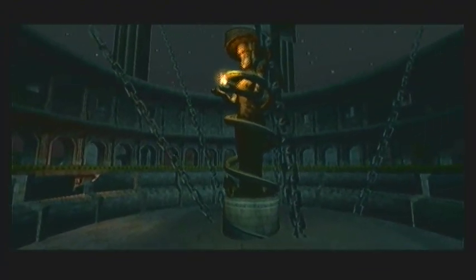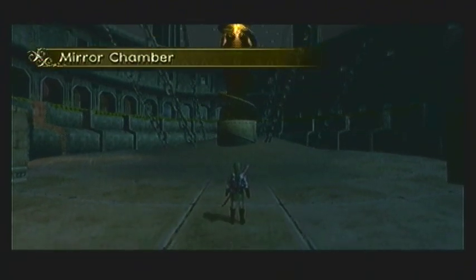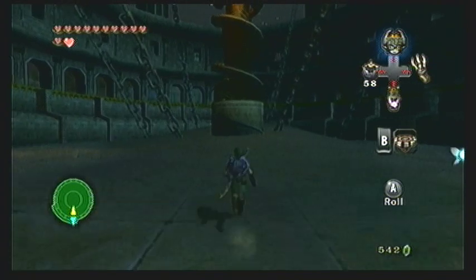As you get up to the very top you'll find a large open area called the Mirror Chamber. You want to start walking towards the very large statue of what I presume to be the goddess of the sand that the Gerudos worshipped. Once you get anywhere near it, some twilight barriers will block your way and a portal will appear in the sky, dropping five of those shadow beasts, or twilight messengers, whatever you want to call them.